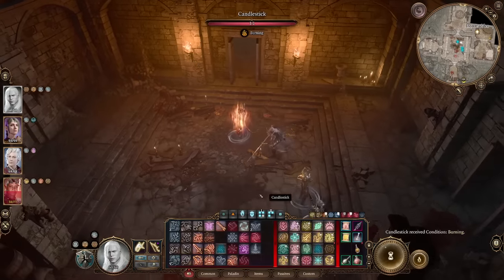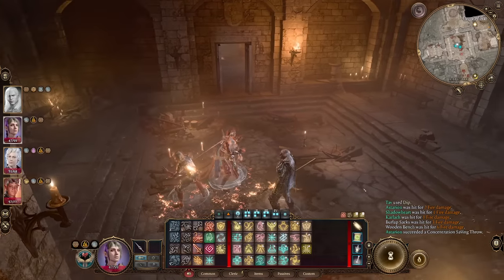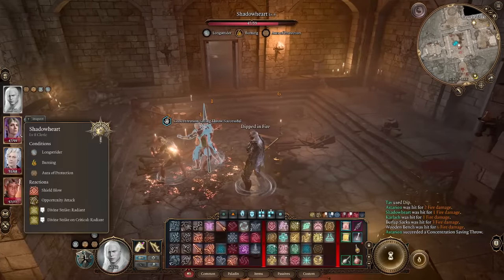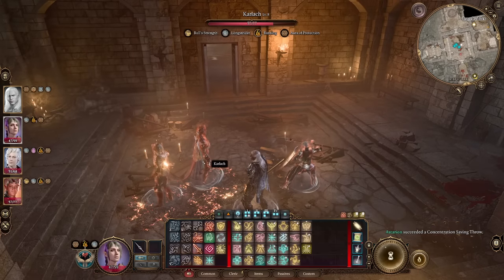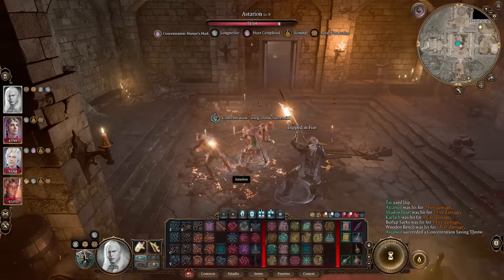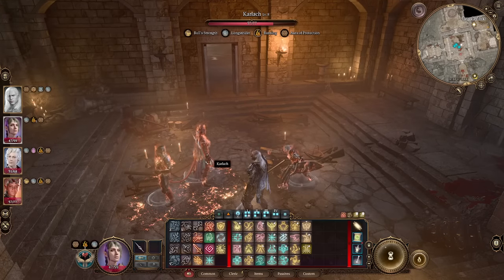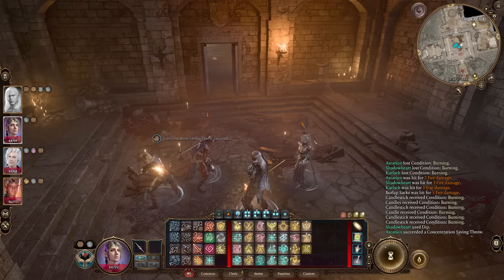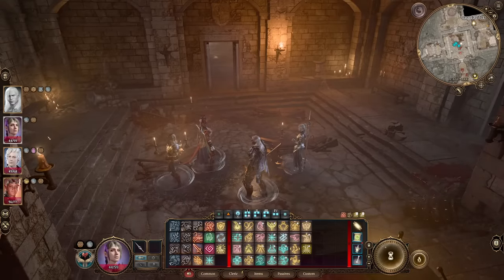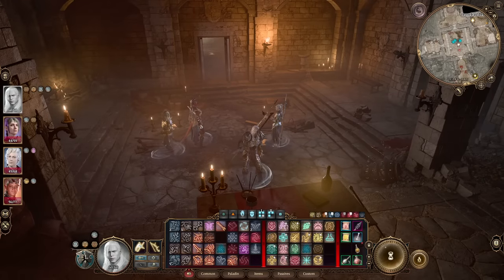Number nine, we have Dip. You can dip your weapon into different surfaces to enhance it — puddles of acid or fire give your weapon those properties. But you can also dip from characters that already have that ailment. For example, if Karlach is on fire, you can dip your weapon into her to get fire on it. You can also dip from enemies who are on fire, and even from your own character — you can dip fire off of yourself onto your weapon.